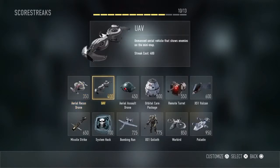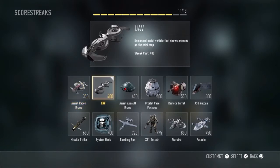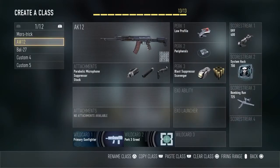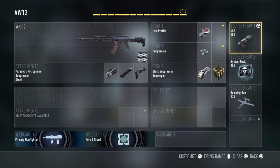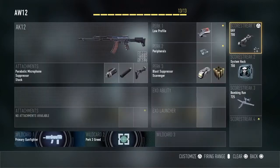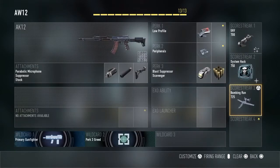Now let's move on to scorestreaks. Number 1, as I said, I like to put UAV. Number 2, I like to use system hack, and number 3, bomb and run. You don't have to use these — it's just my opinion. For attachments on the scorestreaks, I prefer threat detection on my UAV, flash on system hack, and additional bomber on the bomb and run.